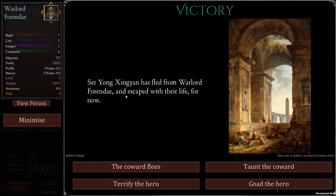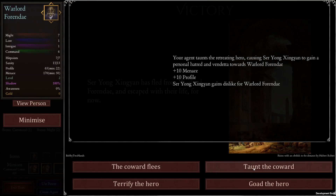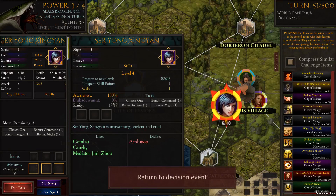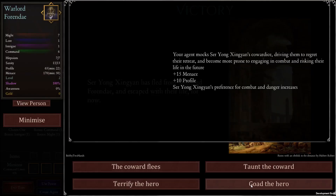Sir Yong has fled from the warlord and escaped for now. After the attack, your agent gains notoriety even if combat didn't end in Sir Yong's death. We can get plus 10 menace and plus 10 profile, or have Sir Yong gain a dislike for the warlord making her more likely to attack — which doesn't worry me since we're going to kill her anyway. Or we can terrify the hero, so she gets a reduced preference for combat and danger. Let's do that — terrify her.